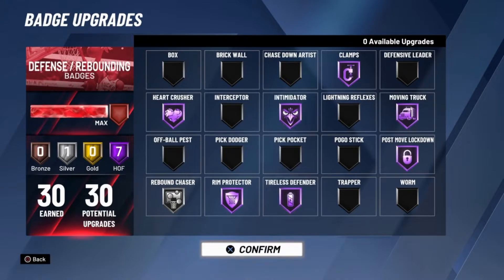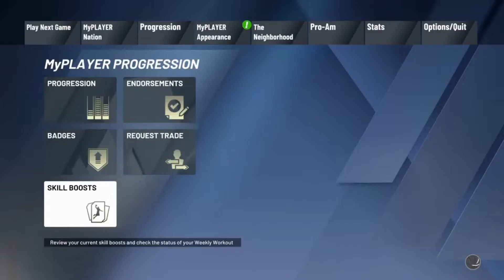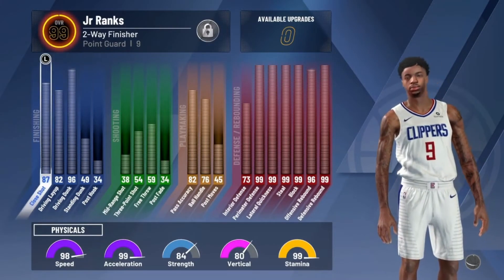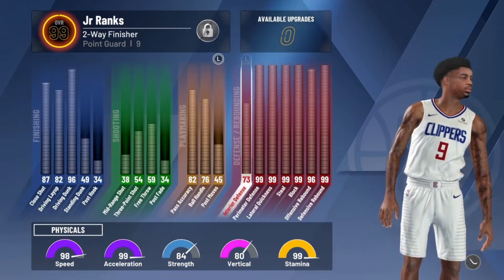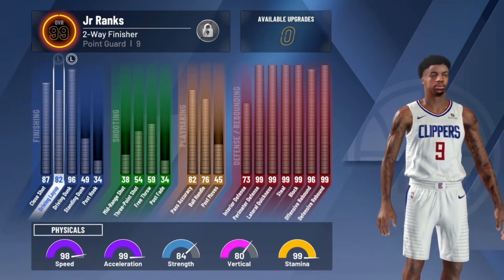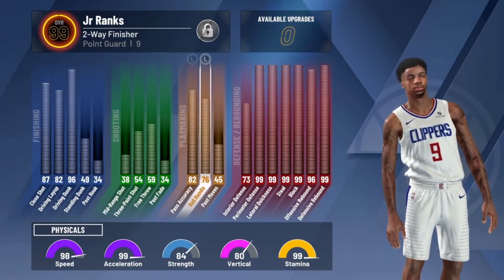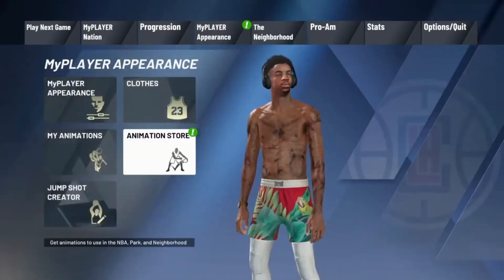There is a highlight game at the end so please stay tuned for it. My stats are looking really great — all 99 for perimeter, lateral, steal, block, and rebound. I've got good ball handling, great finishing, and the physicals are great: 98 speed, 99 acceleration, 84 strength, 80 vertical, 99 stamina. The vertical will go to 81 and speed to 99 once I get the gym rat badge.